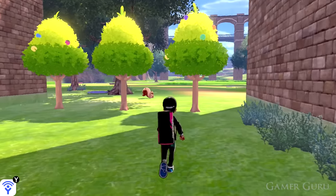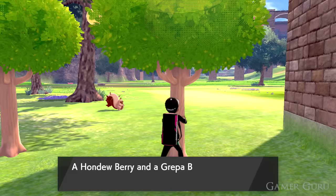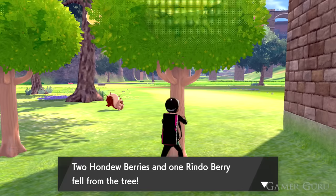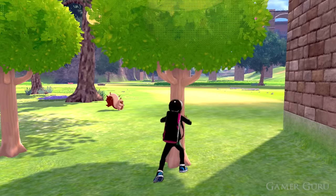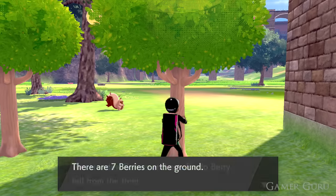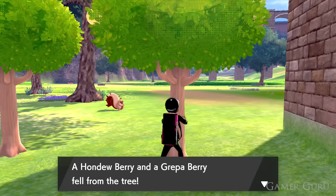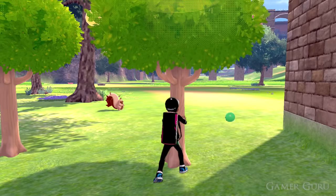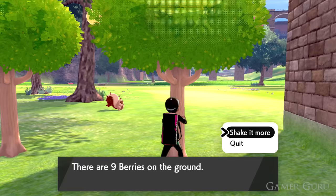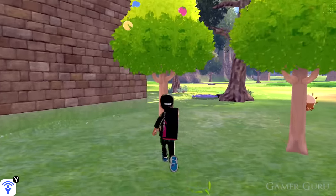Because of the camp system in this game, berries become even more important than in previous installments. Since trees take time to replenish, you want to get the maximum amount each time you shake them. If you overshake, a Pokémon will fall out initiating a battle and steal half the berries on the floor. To avoid this, after every shake just stop for a few seconds and notice how the tree moves. If it shakes in consistent, slow patterns, you're safe to shake again. When it starts moving more sporadically and inconsistently, the next shake will trigger a Pokémon battle — so stop there to maximize your berry yield.